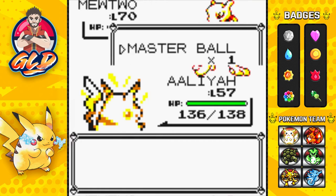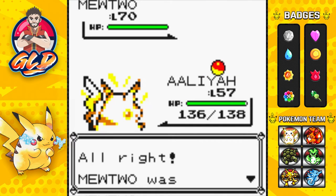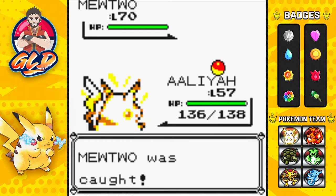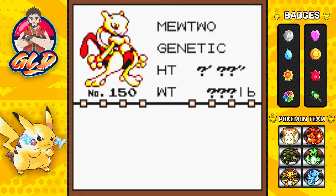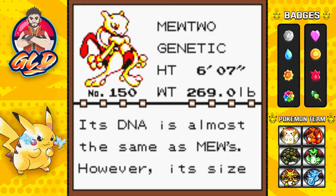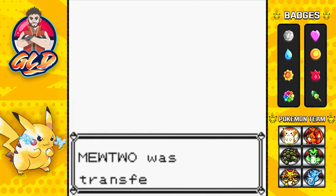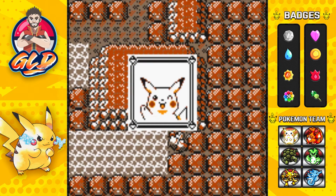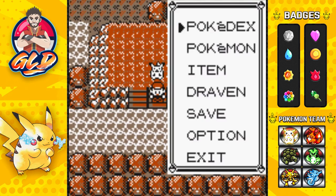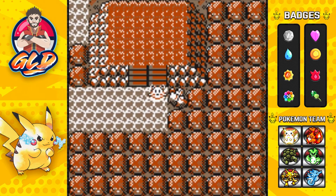Let's go with Aliyah and just be cool about this — let's throw the Master Ball. One, two, and three. I am throwing out that peace sign — what now, Mewtwo? There it is guys, we have caught ourselves a Mewtwo. Its DNA is almost the same as Mew's, however its size and disposition are vastly different — meaning yeah, it's ticked off. Pikachu is just throwing out that peace sign too.